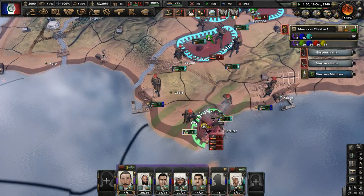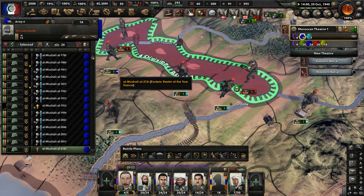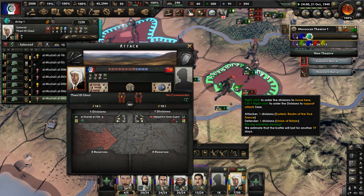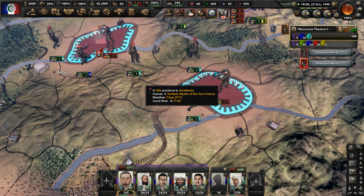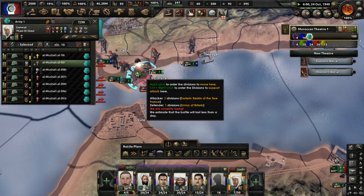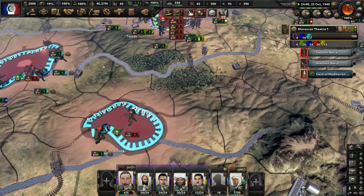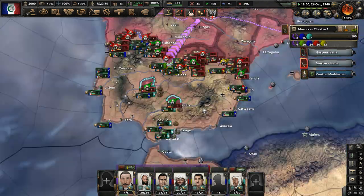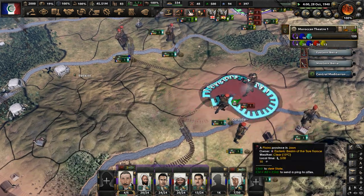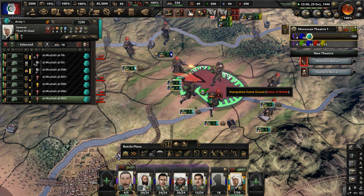Why do they have to do this naval invasion? We're just going to kick them back into the Mediterranean. That division there was encircled — let's encircle these next two divisions as well. There's a non-aggression pact offer or something. And there's like one Union of Britain unit — the Hampshire Home Guard — they are like a militia troop; they're going to be just destroyed in an encirclement. Can we take Gibraltar please? Use force attack — and there go those troops in Gibraltar, they're gone, they have been destroyed. It was probably not a good idea to use militia for a naval invasion, but the British did that anyway.